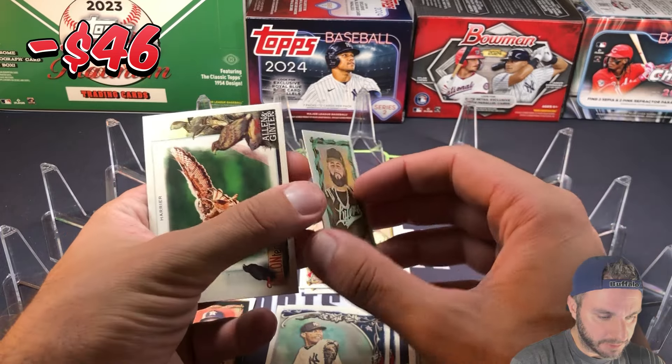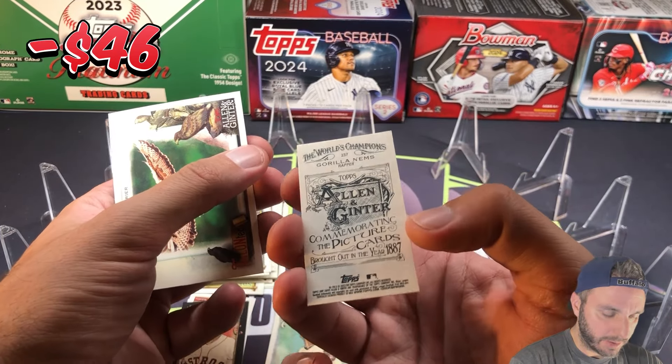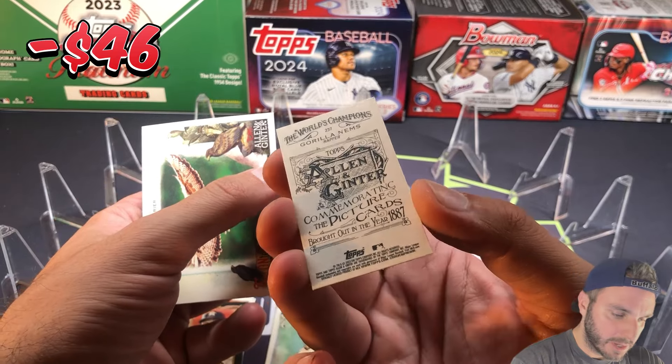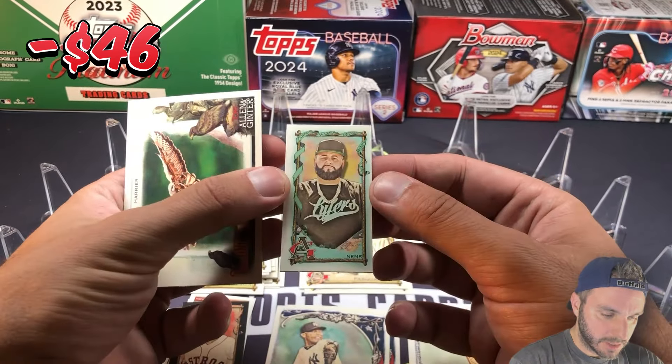Nems — I have no idea who that is. This is an AG back — Allen and Ginter back, I believe. Gorilla Nems, rapper. No clue.